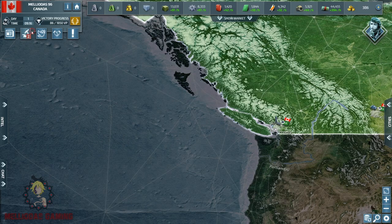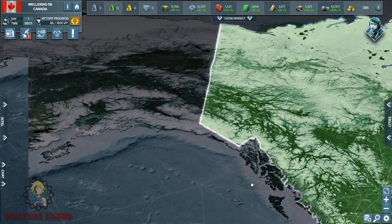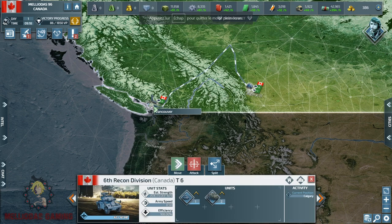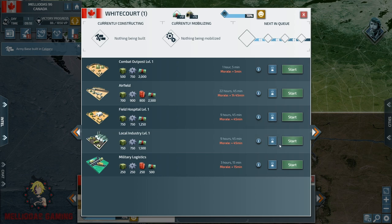First of all, we are going to start with Corvettes. Corvettes are going to play a very important role in this battle. We can see that the United States of America is an active player — he finished building his army bases and started the recruiting offices.